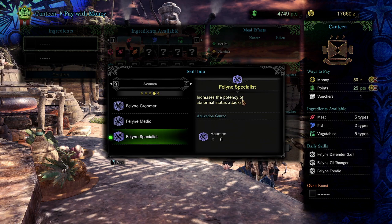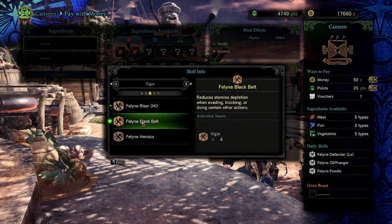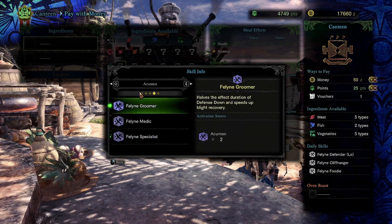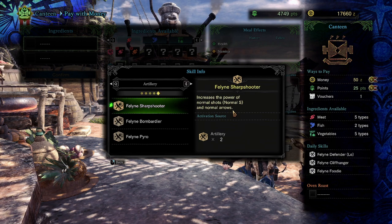Feline Sharpshooter is really good for bows. A lot of people will eat for Black Belt four, Vigor four, and Artillery two because this skill increases the power of normal arrows from bow guns and normal arrows from bows. Unlike most of these other skills which don't increase visible damage, this one actually increases damage — mainly normal arrow damage.